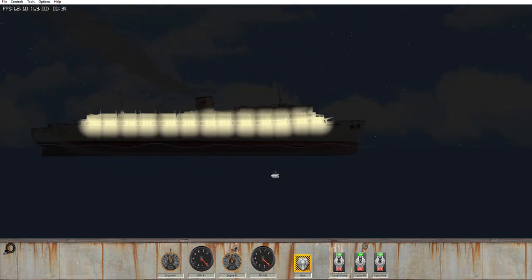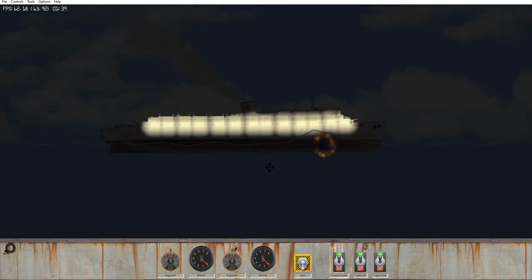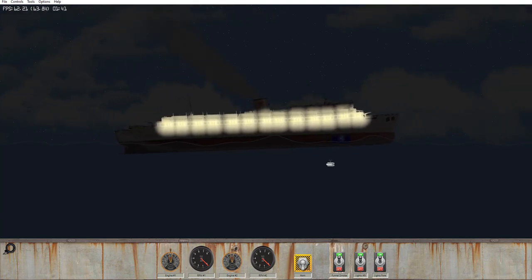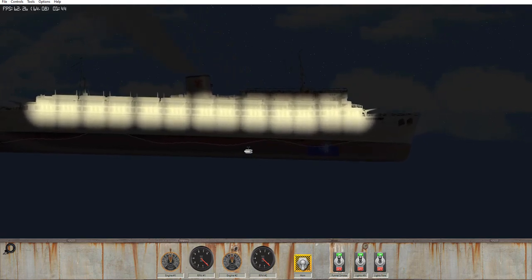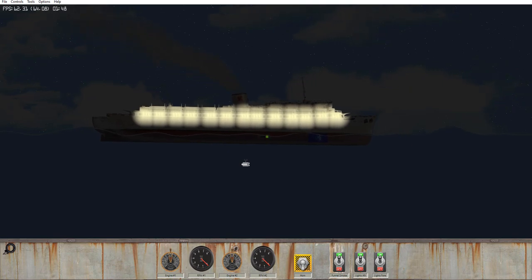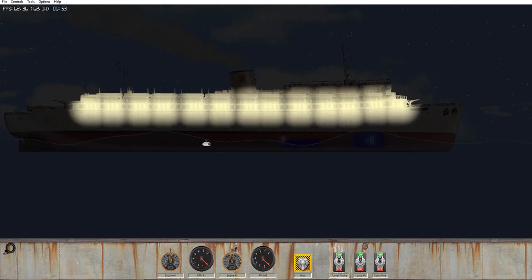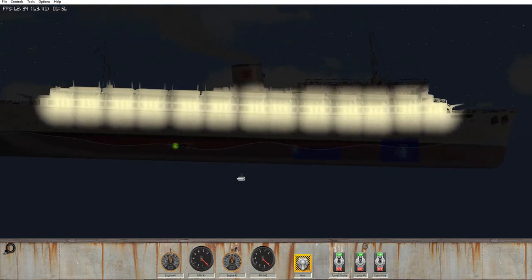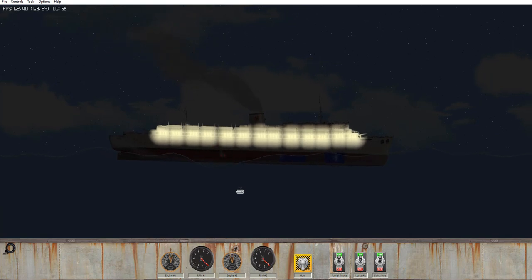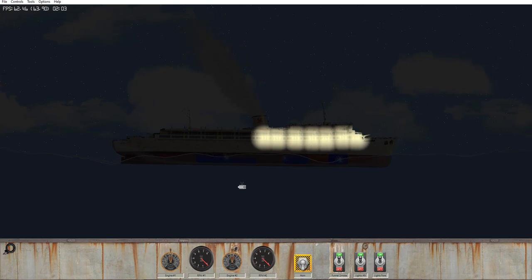So here we go. The first bomb will go right under the bridge-ish area there — and boom! Look at that! The water actually reacts to explosions as well. So let's go for the next explosion, the next torpedo impact, and it's going to be right near the funnel. And now we'll go ahead and do the last one near the engine area — and boom! So now we have some water flooding into the vessel.